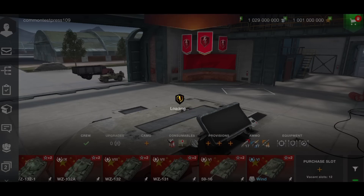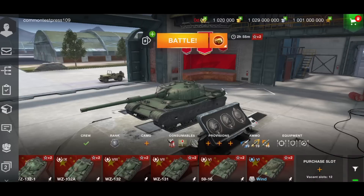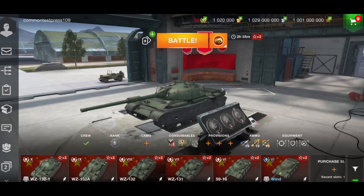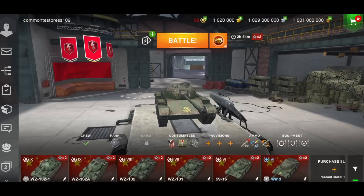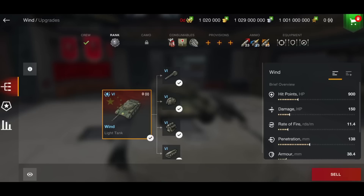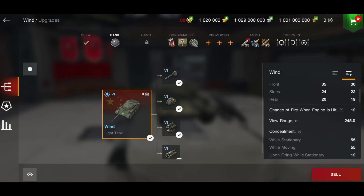Here we are with the new Chinese light tank line coming in the next update. The tier 10 is the WZ-132-1 — the top of the tree. But let's start at the beginning with the tank called the Wind, a collectible Chinese light tank which will be the next Battle Pass tank in February. We're going to look at the stats of each tank, and the tier 10 will get a run in a training room to see how it plays.